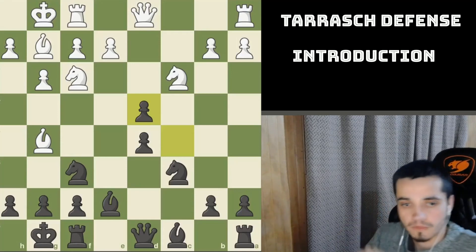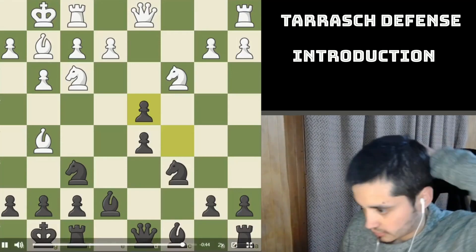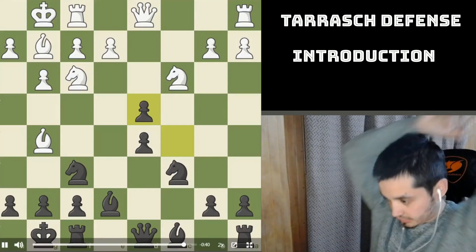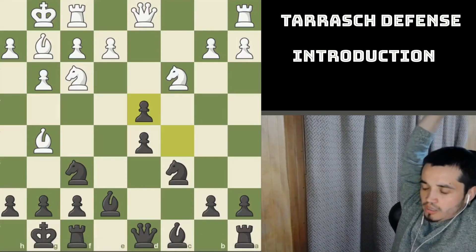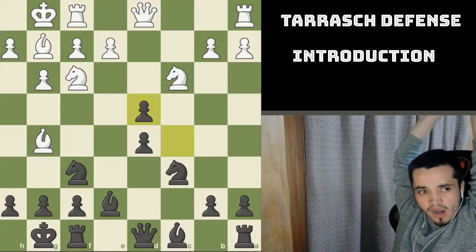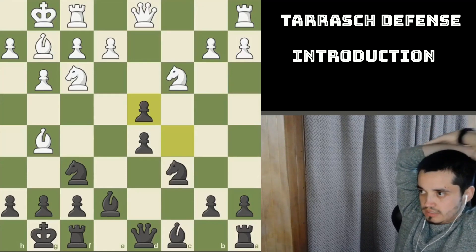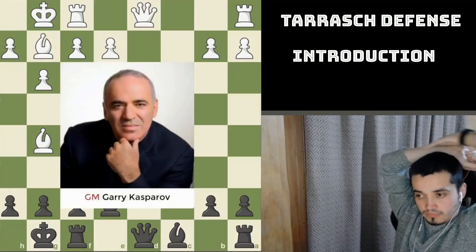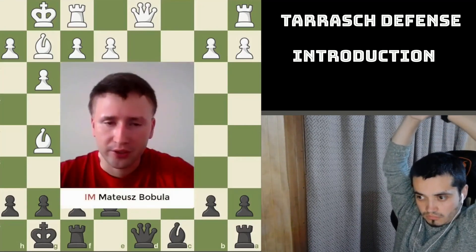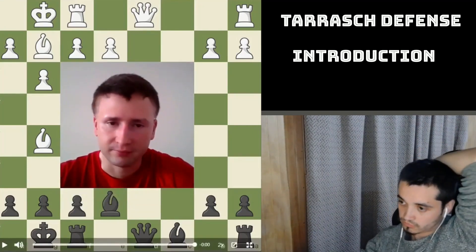In the next episodes I'll cover the main lines with Bg5, early and late captures on c5, and the classical lines with e3. We'll also look at lines where White develops the bishop very early. Later we'll discuss the main ideas — pushing the pawn and attacking with minor pieces — and I'll show you some traps and tactics that occur in this defense. Finally, we'll discuss a couple of notable games played by Kasparov. Thank you everyone for watching, hope you enjoyed, and see you on the next episode!